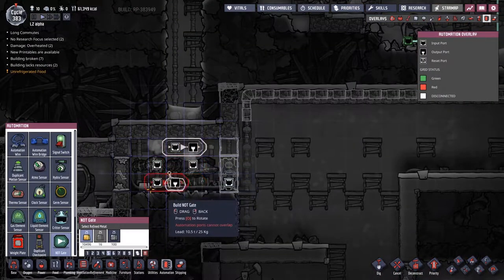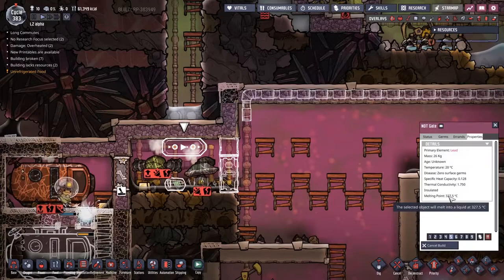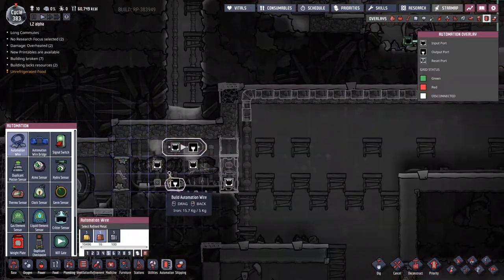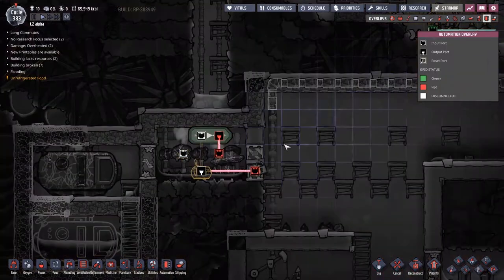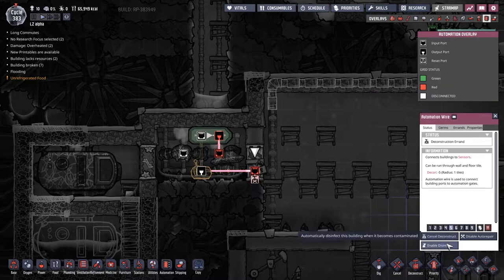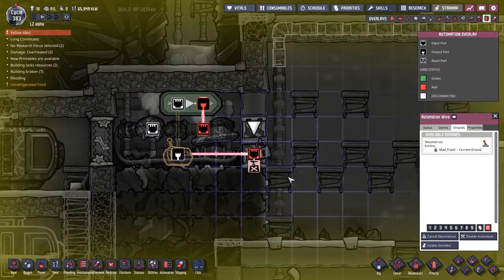We'll go with a NOT gate - we'll put it up here, I guess. Automation wire a bit more. We need more iron - we are definitely in need of iron. We're not dealing with magma anymore so let's just give it a go, and if it melts we'll replace it. A little bit of a funny problem here: because the automation wire has gone into place, the door closed. Because it's not receiving any signal, it just locks down. It's rubbish - I'm going to make use of one of the lines that I've already got in place here.